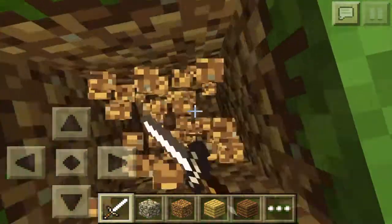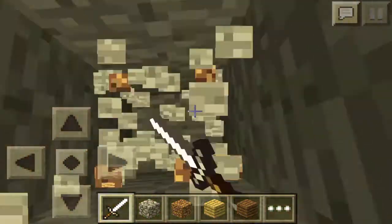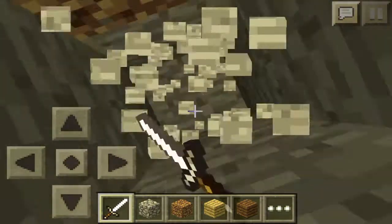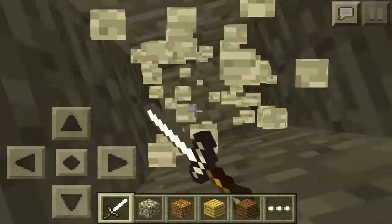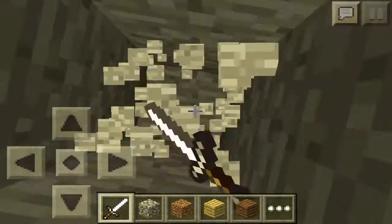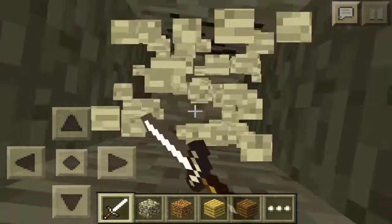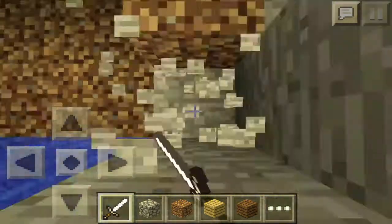Anyway, it's roughly under spawn — it doesn't matter exactly because it's a pretty big cave. Just go under spawn. It doesn't matter exactly — if you go a couple blocks off it's not going to be the end of the world. You're gonna see some coal.